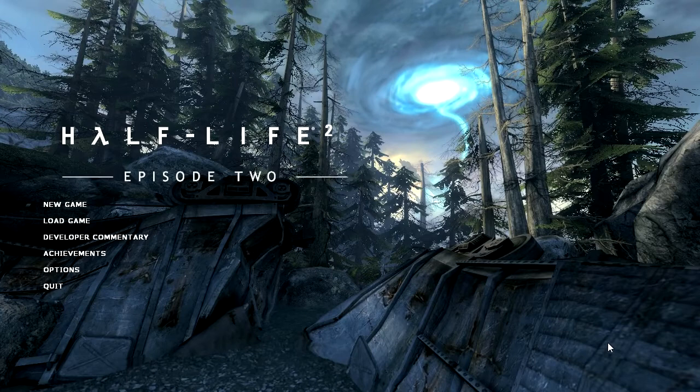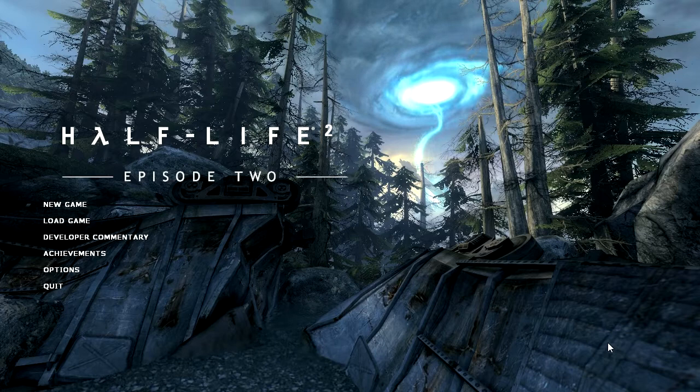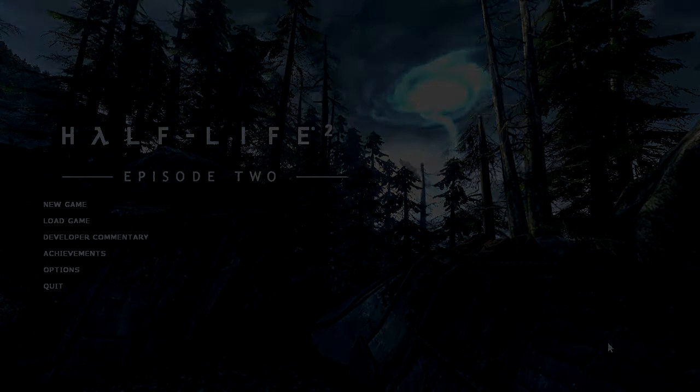Hello guys, welcome back to Custom Gamer. My name is Daz and this is the show where we talk about level design while playing cool maps. Today we're playing a map called Street Stuck by Robert Cardona. This is a map for Half-Life 2 Episode 2 and it's fairly short but it does a really good job of its visuals, so we can have a long look at those as we play the map. Let's get going.